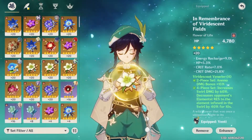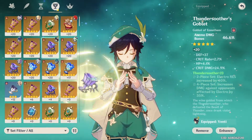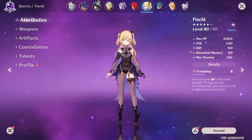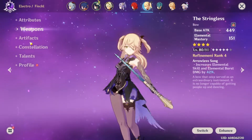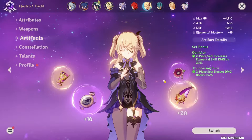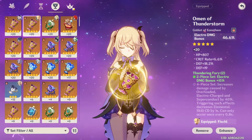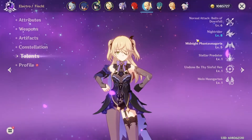Here are my Venti's artifacts — I'm using the 4-piece Viridescent Set. Constellation 0, and Talents are 1/8/8. Here are the stats of my support Fischl. I'm using the 2-piece Thundering Fury and the 2-piece Gladiator's Finale. Constellation 3, and my Talents are 6/8/5.